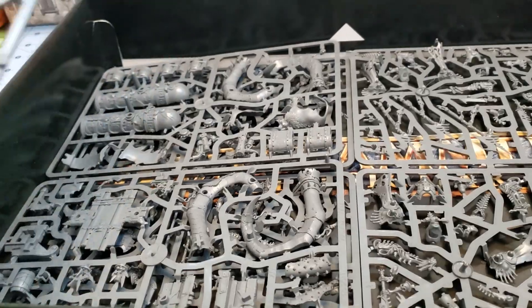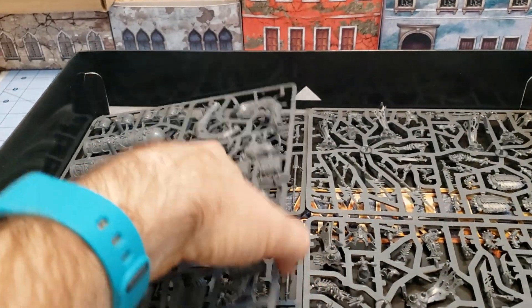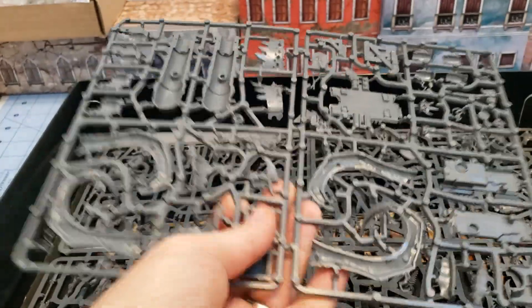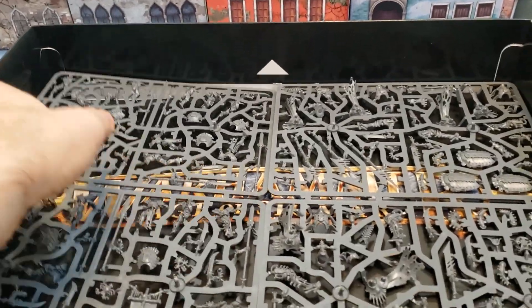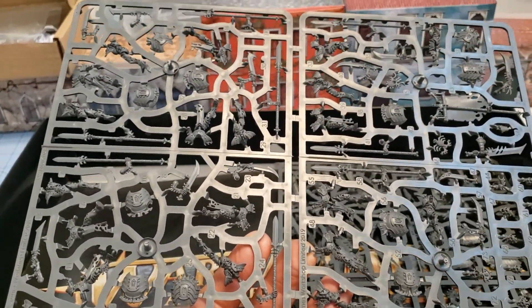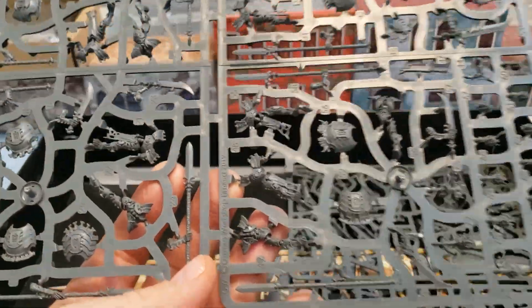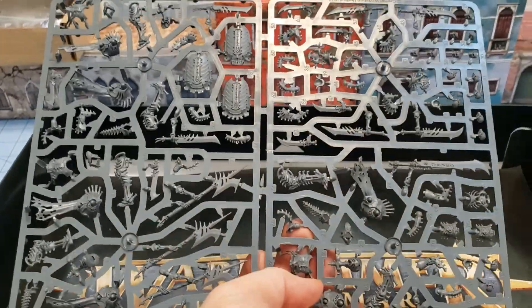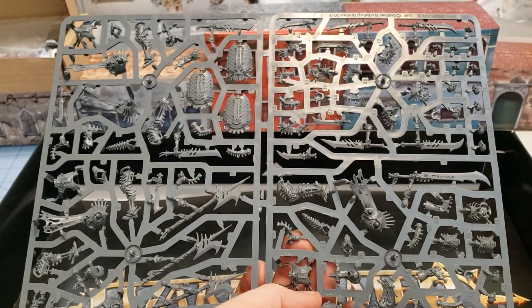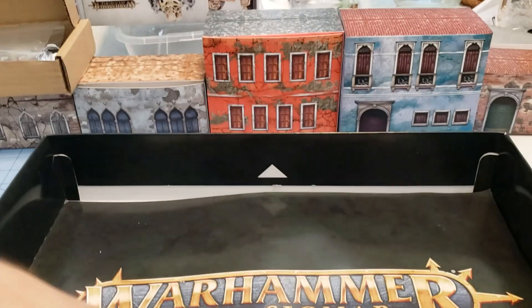We have our Morghast set of two models — they have the big double sprue there. And we have more Iron Blaster parts. And finally this seems to be our Morghast guard — I'm seeing standards and little bodies. They look pretty simple to build. And then the ones I am most excited about are these big multi-armed and multi-headed dudes whose names I can't remember, but we'll get to them and I'll do a separate video on those.